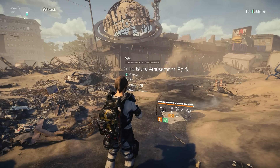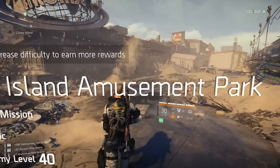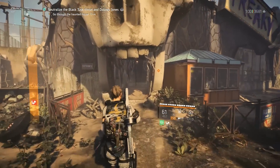Next up, a much less known boss and a much more intricate one to spawn without a doubt. You're going to want to head over to the Coney Island Amusement Park main mission, accessible via your mega map or the helicopter pilot, and the first step is to run through the mission until you reach the giant skull where you enter into the haunted house portion of the mission.